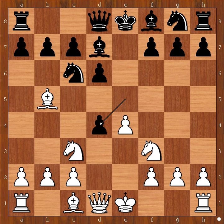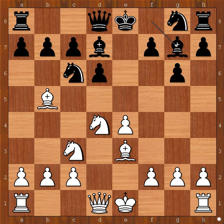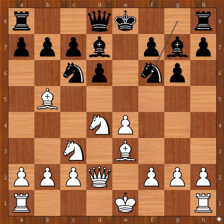e takes on d4, knight takes on d4, and now g6 intending bishop to g7. Bishop to e3, bishop to g7, queen to d2, knight to f6, f3.